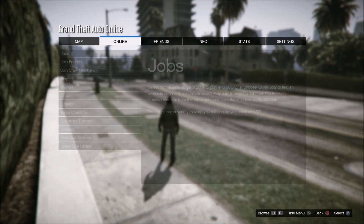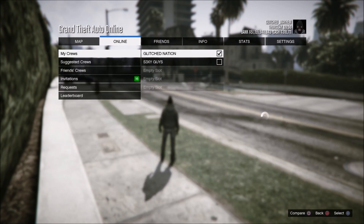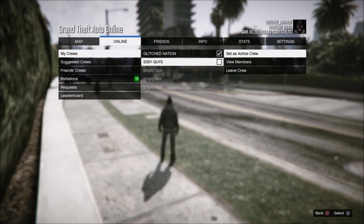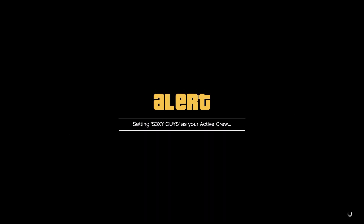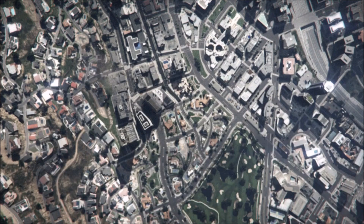From here pull up the start menu, go to the online tab, go to crews, my crews, and set your active crew to your second crew which isn't already active. It should give you a few alert messages — just accept them all and it should then put you into the character selection screen.